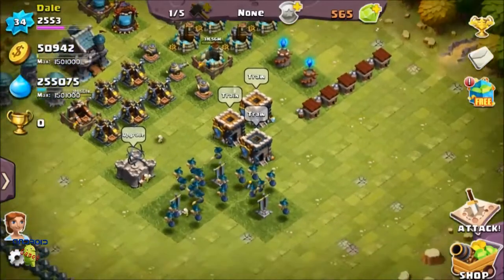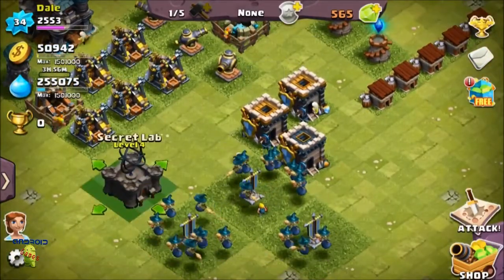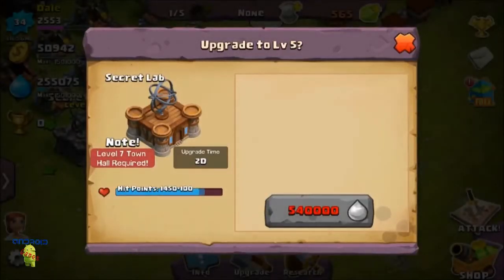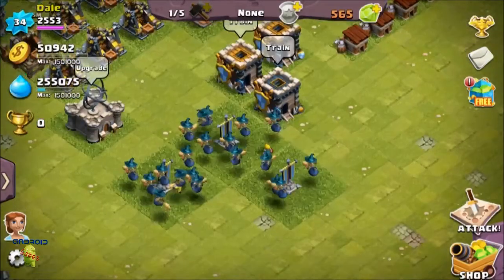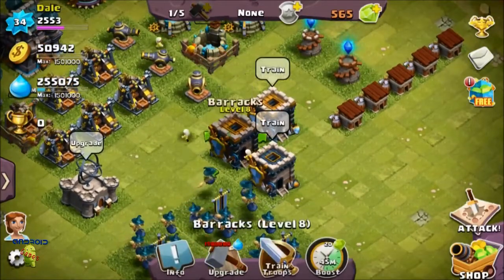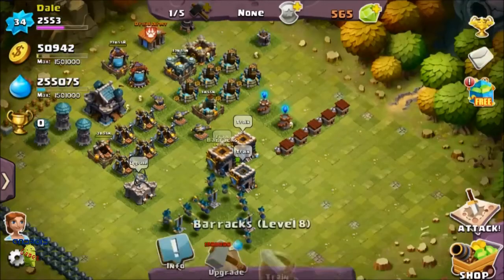So I'll give a rundown of what all the levels are. I haven't upgraded that much yet since I just hit level 6, but I did upgrade the lab to level 4, so now I can upgrade troops in there. I also upgraded the two barracks to level 8, which took about two days, so I guess I've been at Town Hall 6 for a little while.